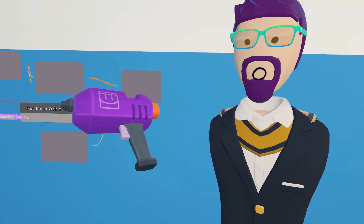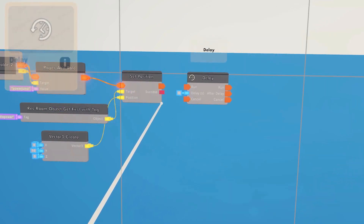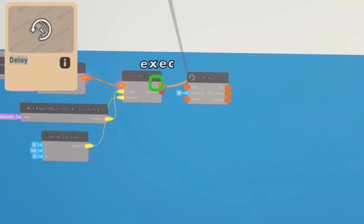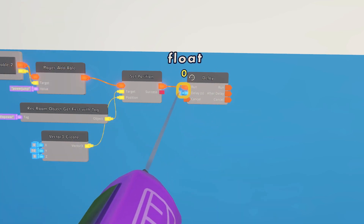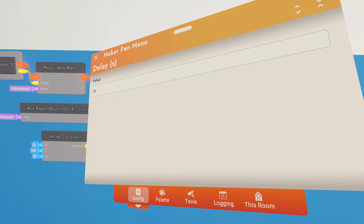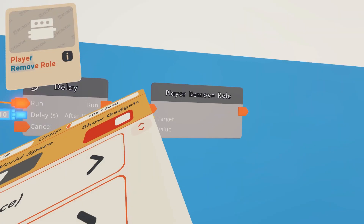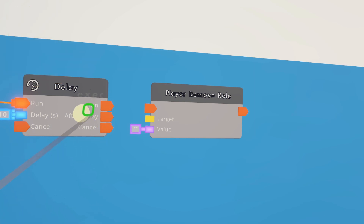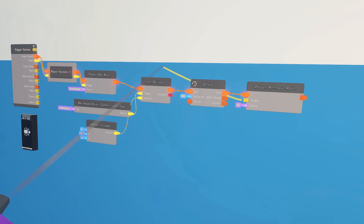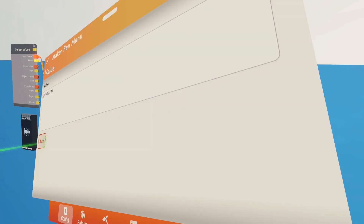Next, we need to determine how long the power-up lasts. I'm going to have the power-up lasting 10 seconds, so for that we need a delay chip. Go ahead and hook up the execution and either wire or configure the number to be however many seconds you want — we're just going to do 10. So after the delay, you need a player remove roll chip. Hook up the execution from the after delay to the player remove roll, hook the target up to the player variable, and then configure the string to match up with power jump.